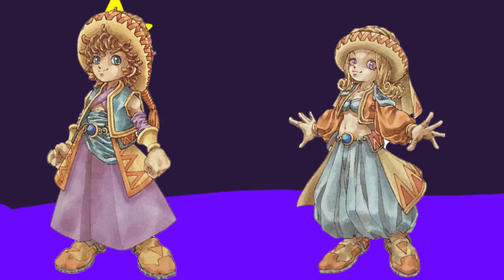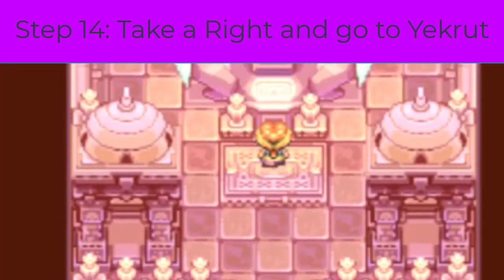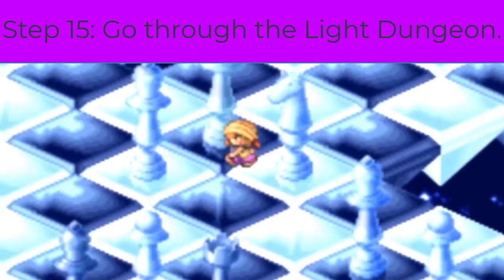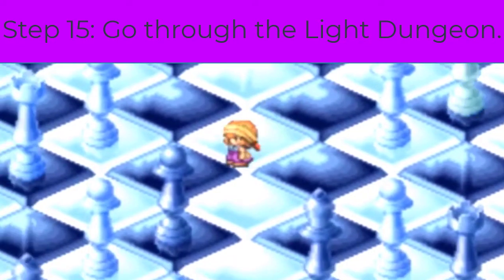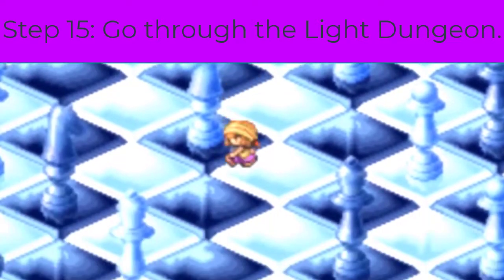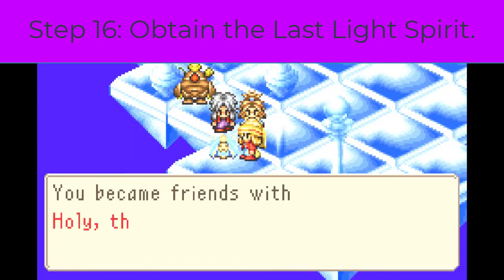Step 13b only applies to the female character's outfit — she is 14 and the presenter is uncomfortable. Step 14: head back to the girl on the fifth floor and this time take a right to enter the other dungeon. Step 15: go into the dungeon — it's simple if you've played chess. Lead the shiny king to the black king and open the portal. If it's too complex, there's a guide in the description. Step 16: obtain the last light spirit. And that's how you get both the light and dark spirits.